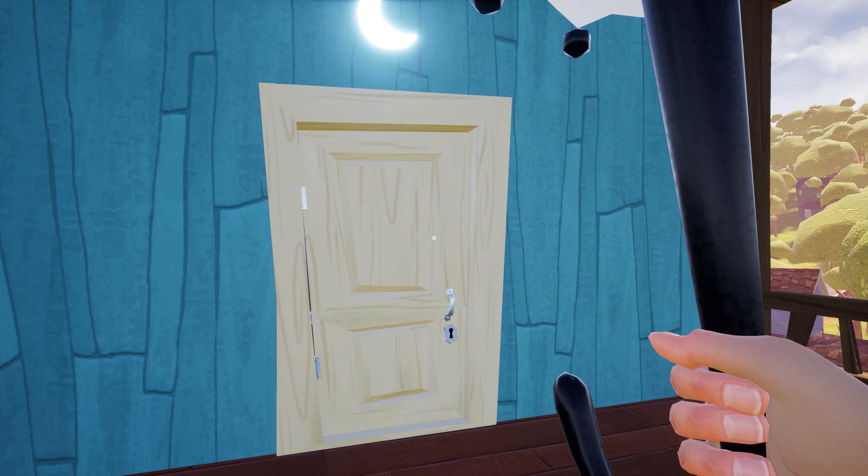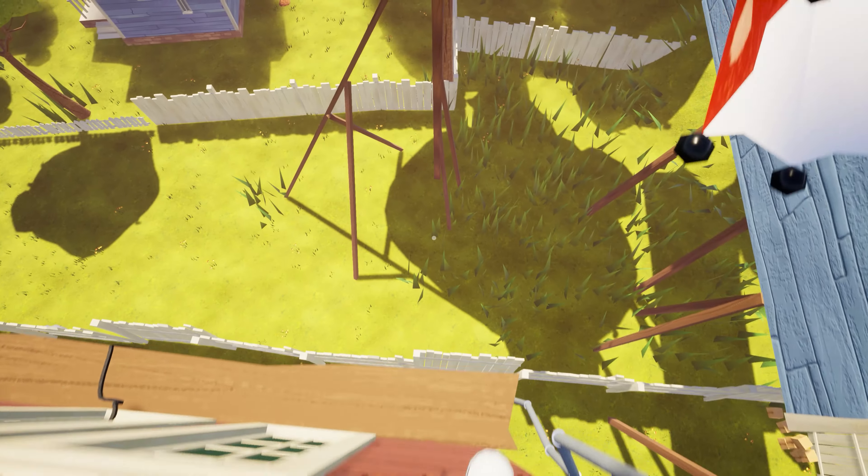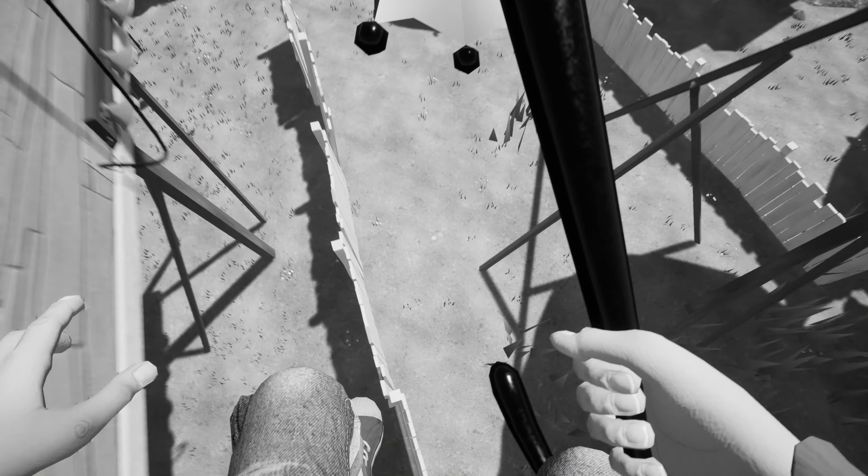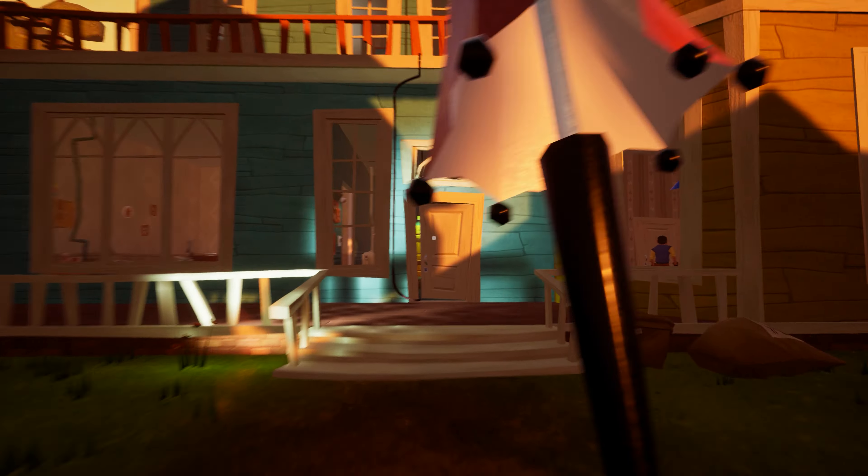Here it is, but the door is locked and it is not opening at all. To open this door, you have to die two times after noon. So close the umbrella and jump to the ground.